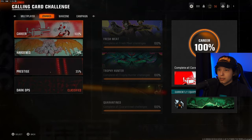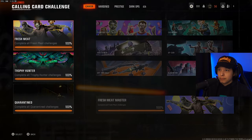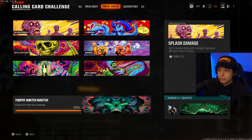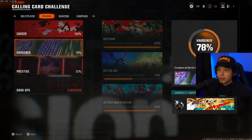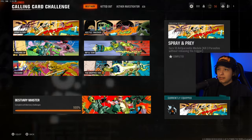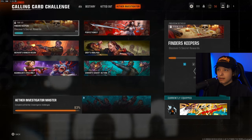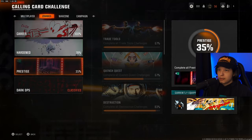For calling cards, I'm just going to quickly show them because there are a lot. Here's Career, Fresh Meat, Trophy Hunter, Quarantined, Hardened, Bestiary, Kitted Out, and Ether Investigator.